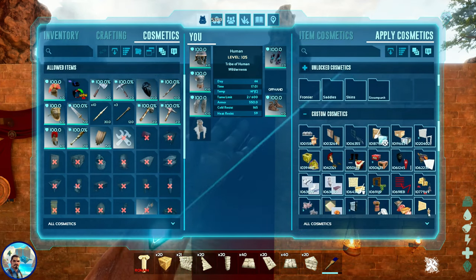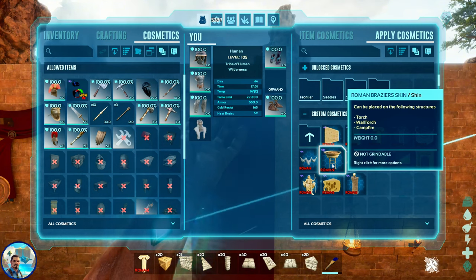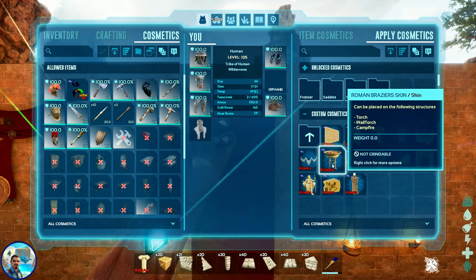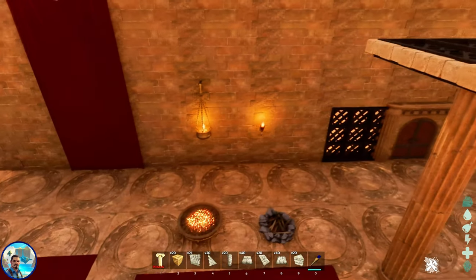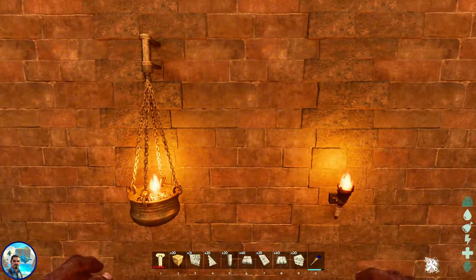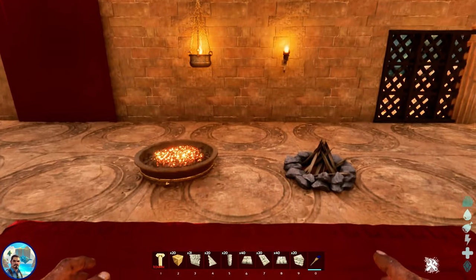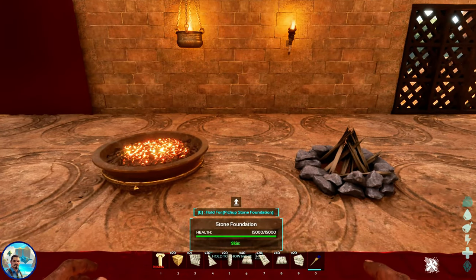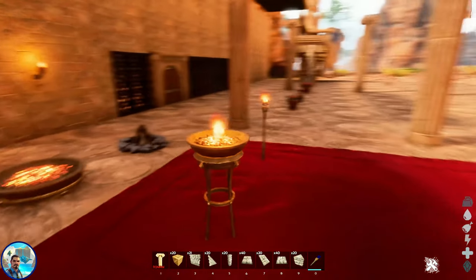The next one in this pack is the brazers. The brazers work on the torch, the wall torch, and the campfire. When it says torch, it's referring to the standing torch, not the hand torch — keep that in mind. The campfire gives you a sunken brazer look, and the standing torch gives you a tall brazer look.